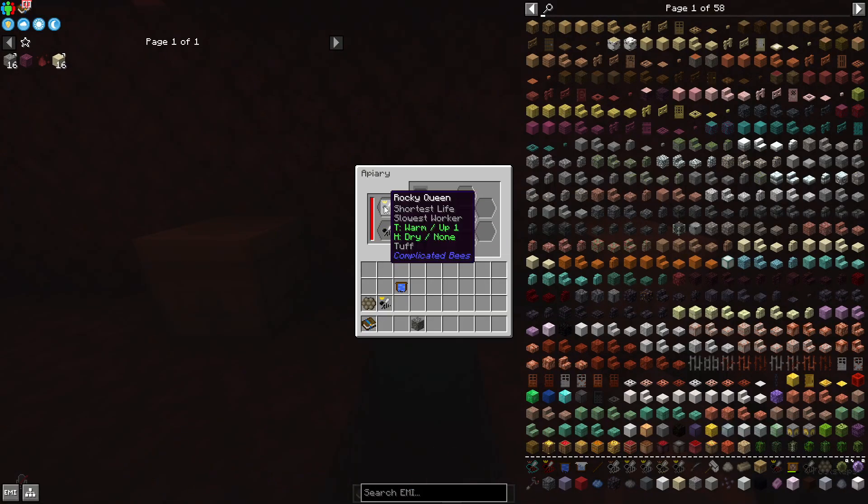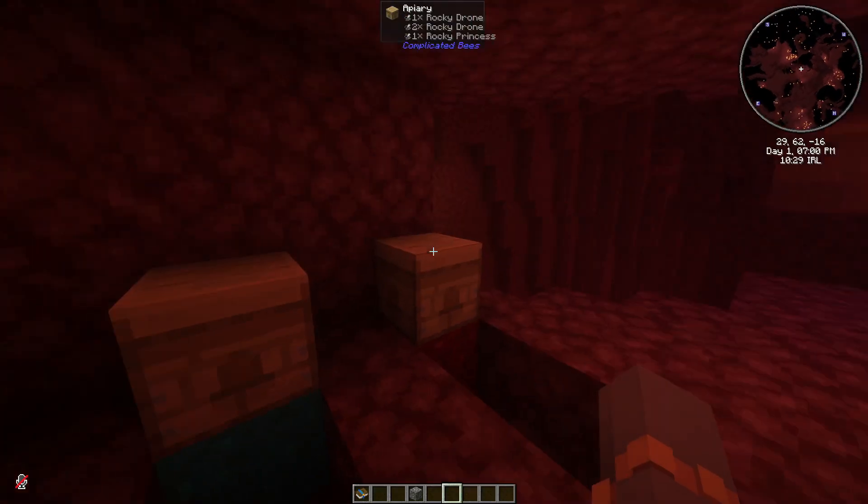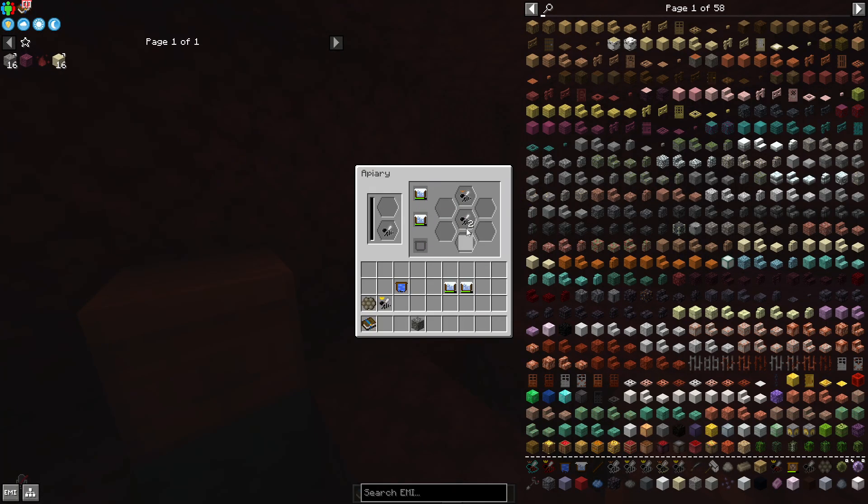It says wrong temperature again, so I take the two icy frames out. We already got some bees but they're not what I wanted, so I put them in again. As I said, it only has a 25% chance so you have to be a bit patient. Now these bees are working — we should get the crimson bees out of that. It just takes some time, that's all.